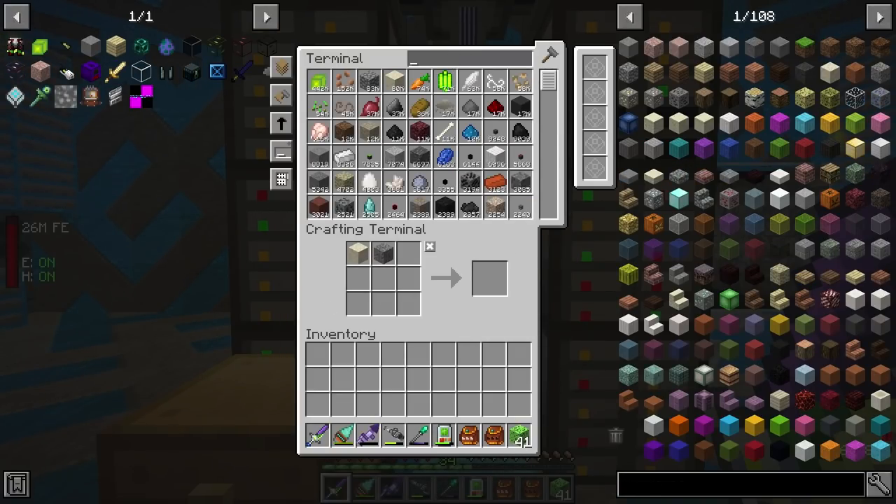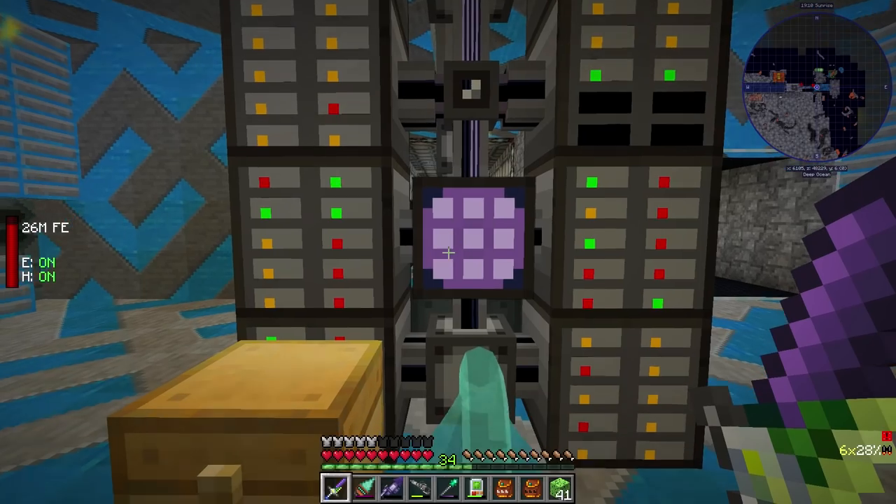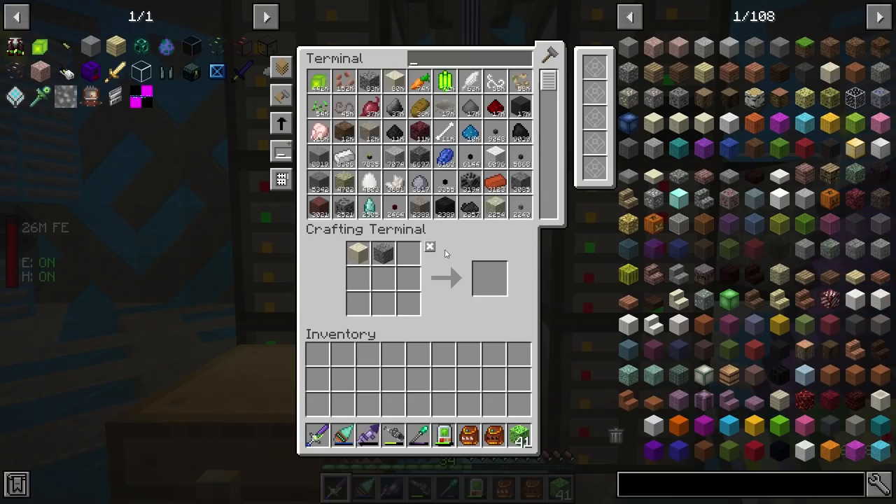So, the launchpads themselves — let me check my notes. They can be from 3x3 to 16x16. And the tallness of the rocket ship can be — I think it's from 4 to 64. This is just from the notes I've written down. But we don't need to make it like some sort of huge rocket ship.